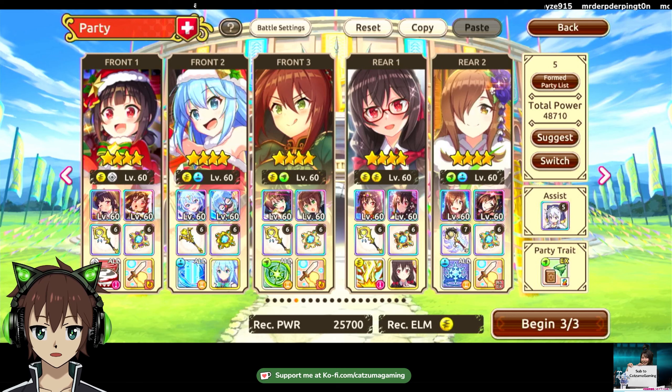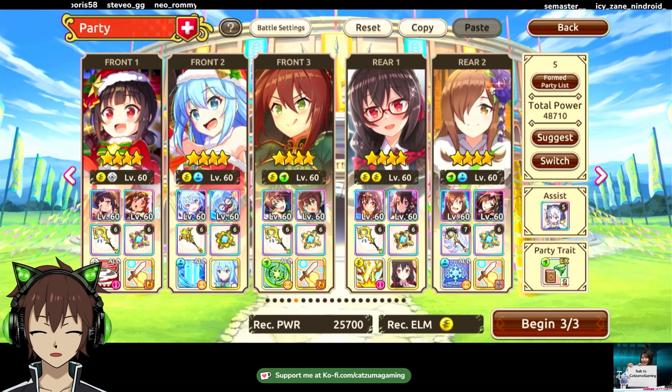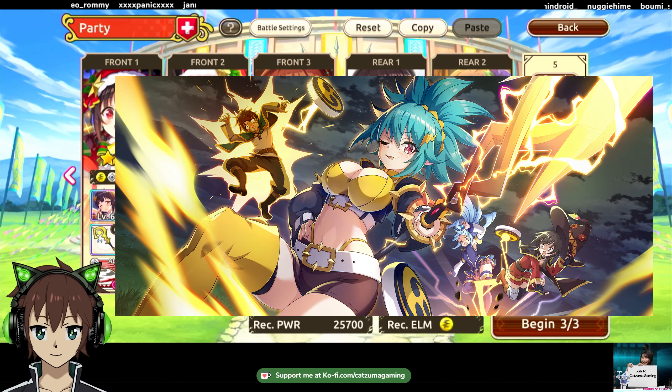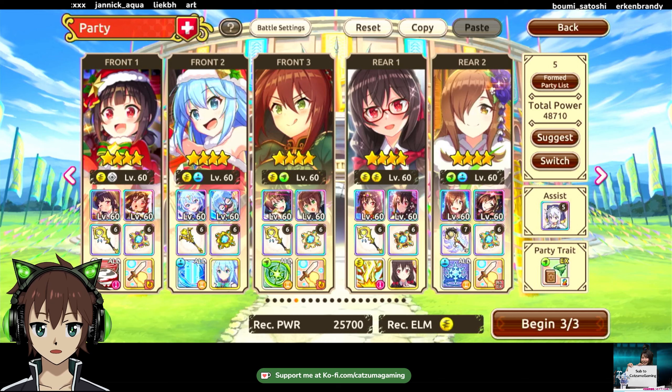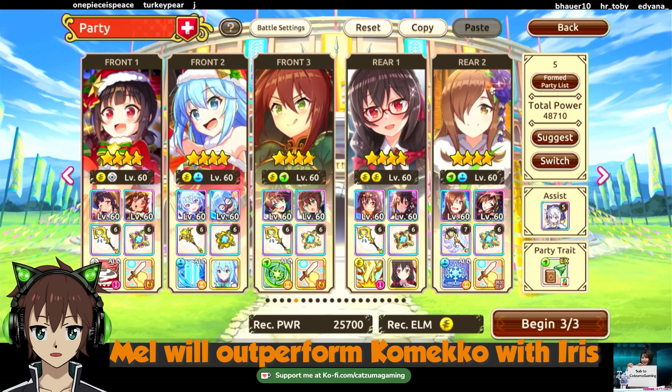Before we start the run, let's cover replacement units if you don't have these characters. If you don't have Comeko as the reshred unit, you can also just use Mel — OG Mel is the best option here. Since the boss is neither specifically weak to physical or magical, a physical team should be plausible and doable. Mel can also be your speed boost provider, so she might be a bit more versatile, but Comeko's damage is just a bit higher.